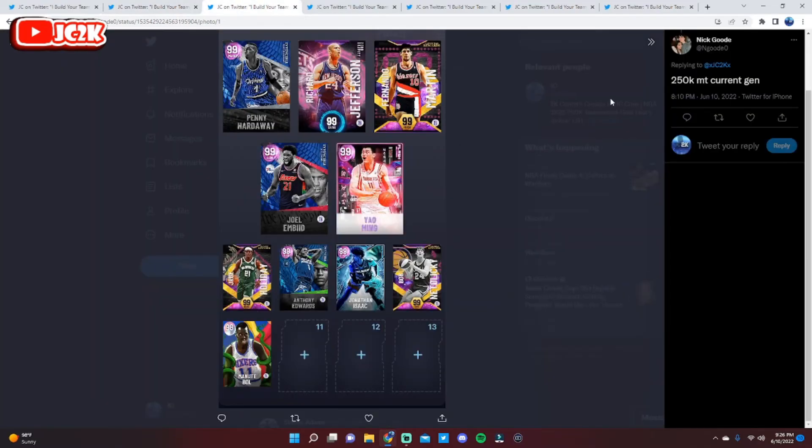Nick has the next team — he has 250k MT on current gen and a super solid squad. He's got Embiid, Yao, Nedelicki, and Manute, which is a really good front court. Three of those four cards are free, and Yao and Manute are two of the best centers in the game. His small forwards are super solid — Fred Martin and Jonathan Isaac. RJ and Anthony Edwards aren't quite the best shooting guards in the game but they get the job done at a high level. The point guard position is where I'm a little questioning.